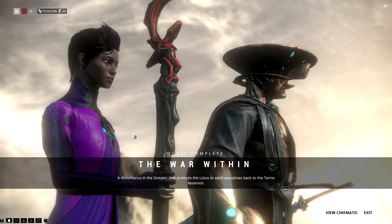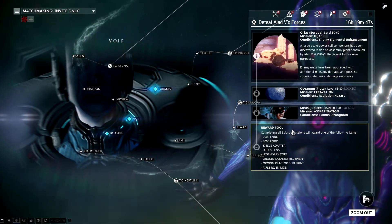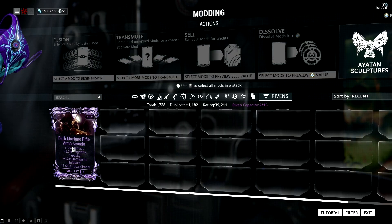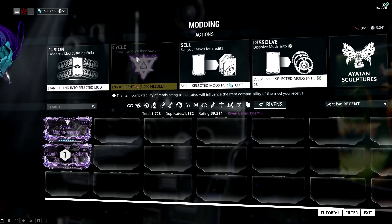A single Riven Rifle mod is given to players upon completion of the War Within Quest, and additional Riven mods can be acquired as rewards from sorties. A Riven mod is always attached to a specific weapon, but its stats can be rerolled with Kuva.